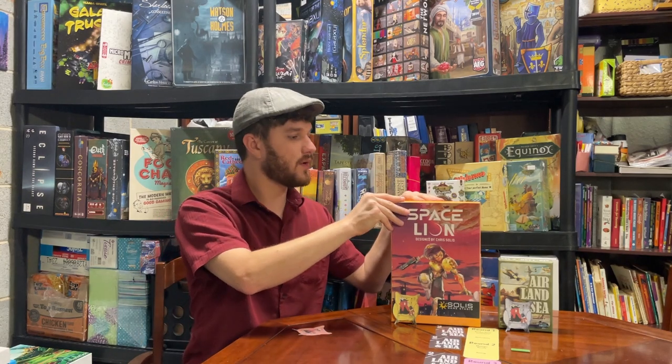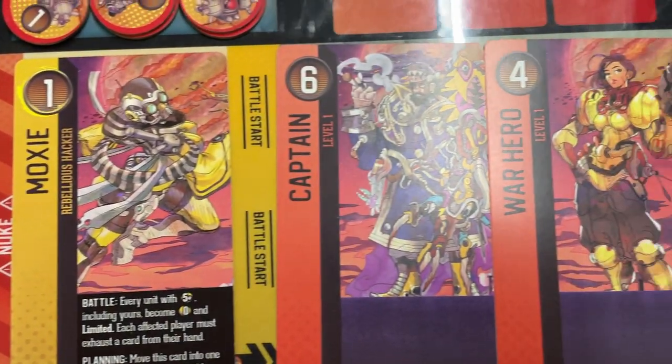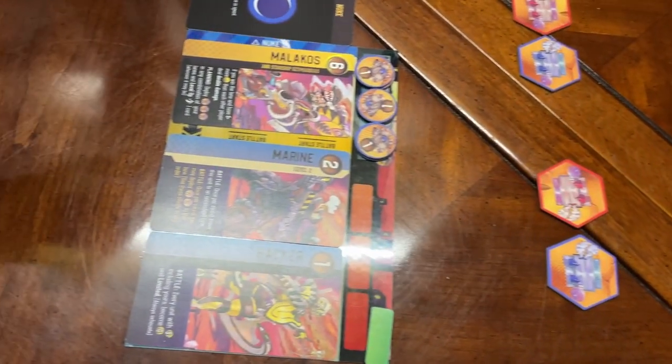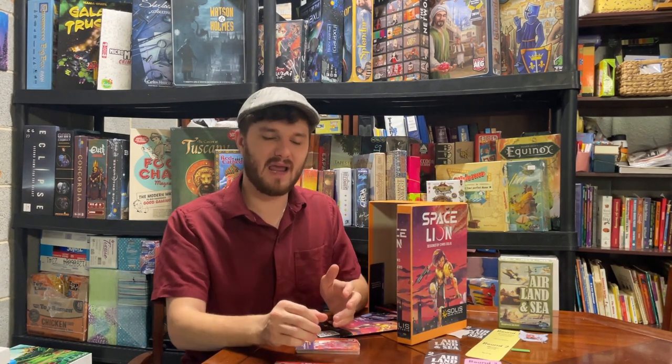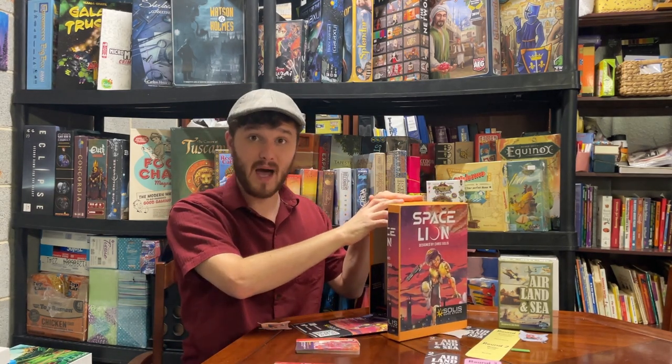I want to quickly open up the Space Lion box since it is a brand new game and show some of what you're looking at. There are so many cool things — as I said, it's like looking at a manga book. The boards are high-quality pieces and it's just a really fun and fantastic game. I'd highly encourage you to look this game up when it comes out on Kickstarter, watch their video trailer, and back it — you will not want to miss this one.